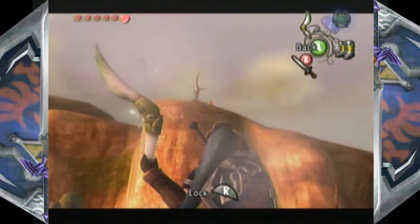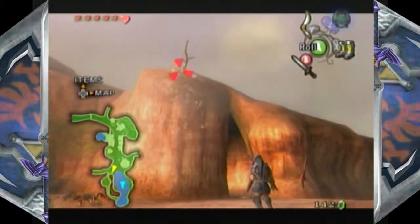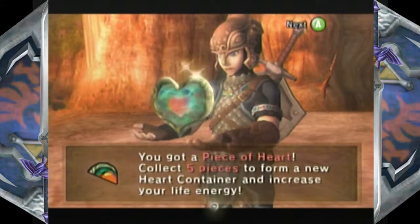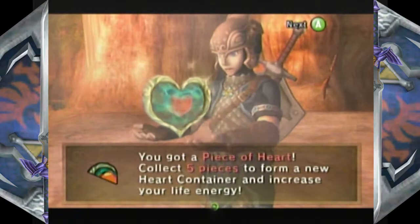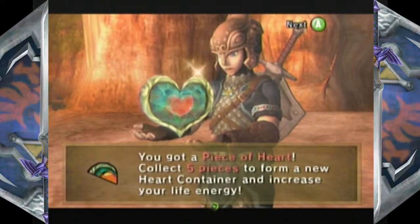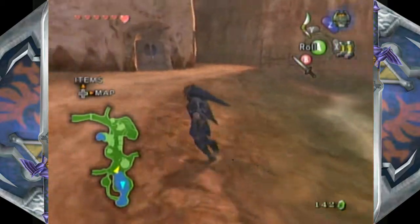I couldn't figure out how to get this, and it was bothering me so much. Confession time: I looked it up. I could not figure it out for the life of me. Apparently this is the only game in the history of Zelda lore where you can pull heart pieces to you with the boomerang — because if you could have done this, it would have broken Ocarina of Time, that's for sure. But I digress.